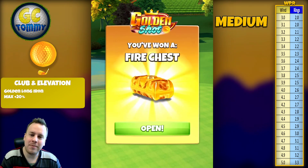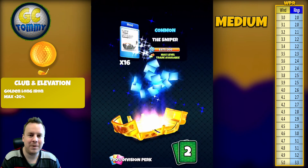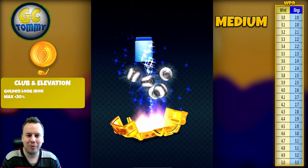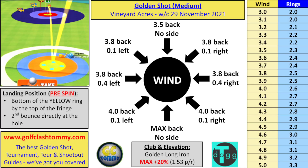Let's see what we get in the Fire chest — amber is on hard, this is medium. Malibu, Sniper, Summer, and some Kingmakers. There we have it, ladies and gentlemen.